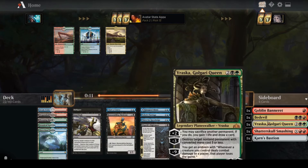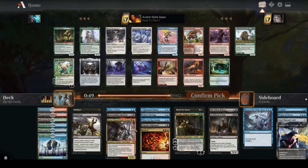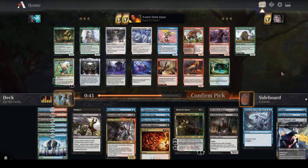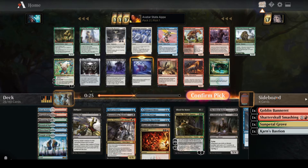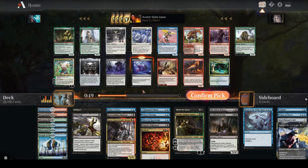At this point I've got enough lands to splash both Bedevil and Vraska. This pack is kind of weak for me. I'm just going to take Burial Rites and hope I find a white source — even just an incidental white source from almost anywhere will be good enough. Burial Rites is just two reanimation spells in one. It's really powerful, and if you have a white source you can just discard it and still get value out of it.